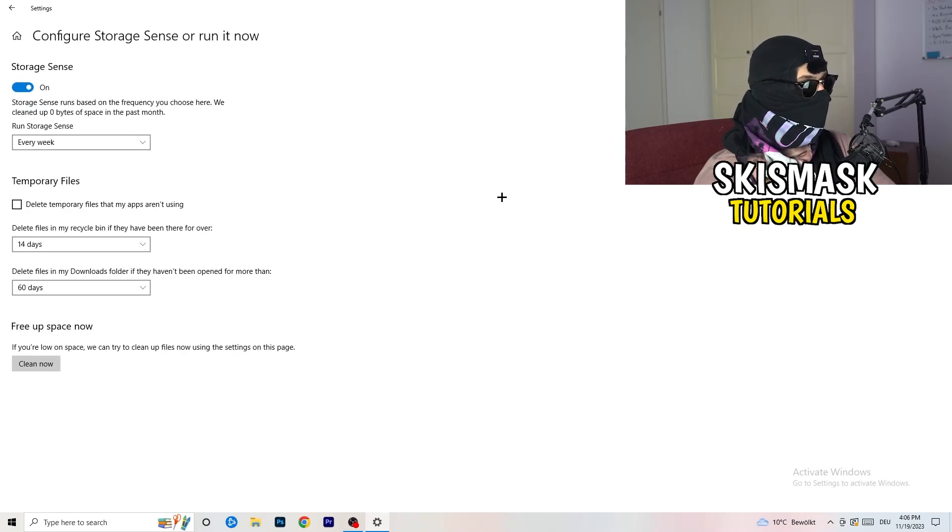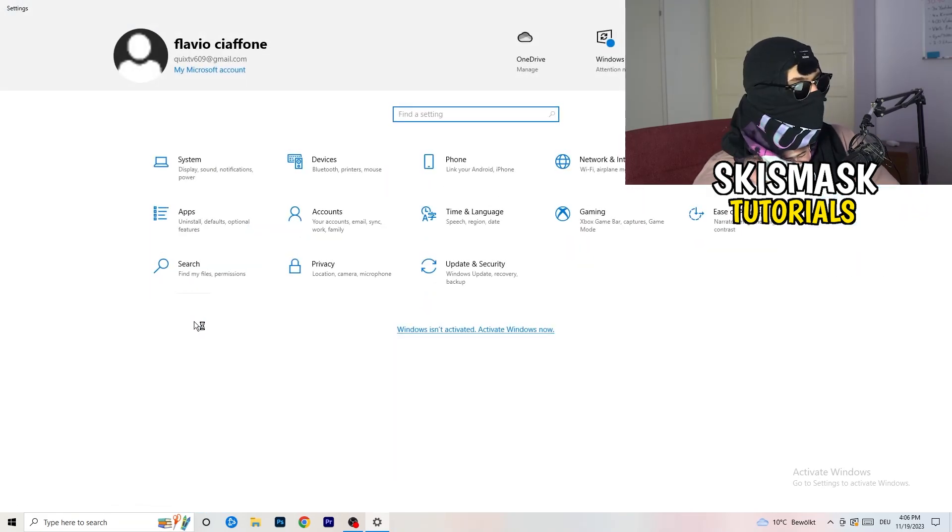Next, go to Storage and click 'Configure Storage Sense or run it now.' Turn on Storage Sense and set it to run every week. Enable 'Delete temporary files that my apps aren't using,' and set files in your Downloads folder to be deleted if they haven't been opened in more than 60 days. Then click 'Clean Now' to free up space.